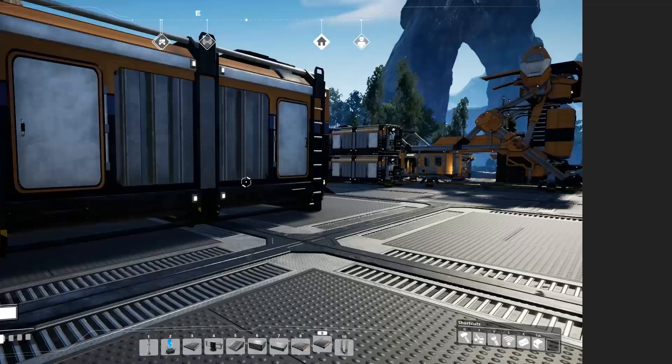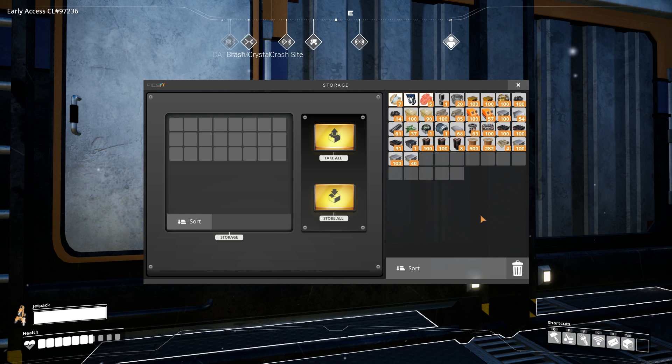Hold control to move all of an item. When moving multiple stacks of an item from one place to another you would probably just drag or double click the item in your inventory to move it over, but if you hold the control key while dragging you will move all stacks of that item that you have. This can save a lot of time when moving around large quantities of the same item.